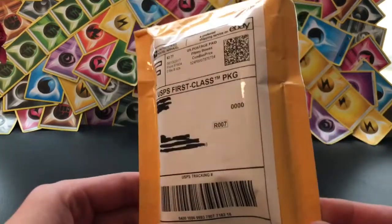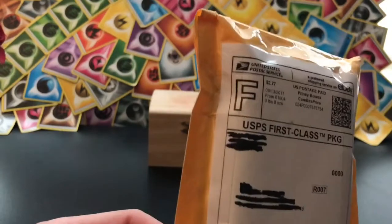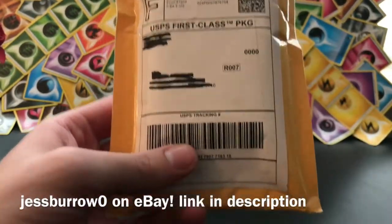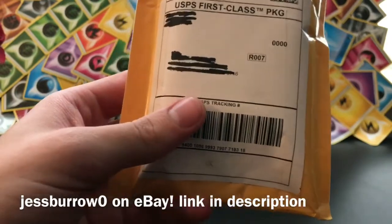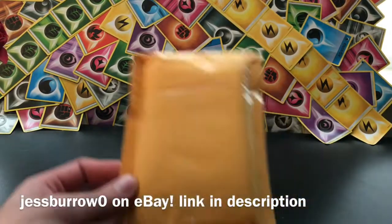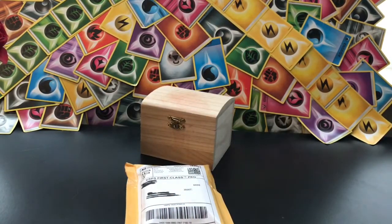So what we're going to be opening today is a little package here. We got it from a Jesse on eBay — I will link his eBay in the description, I just remember his first name. It's a little 50-card lot here, which I am going to need scissors to get into, so give me a second to find those.